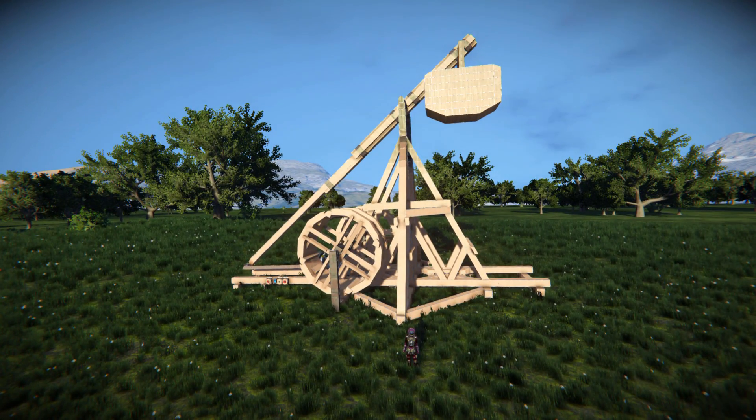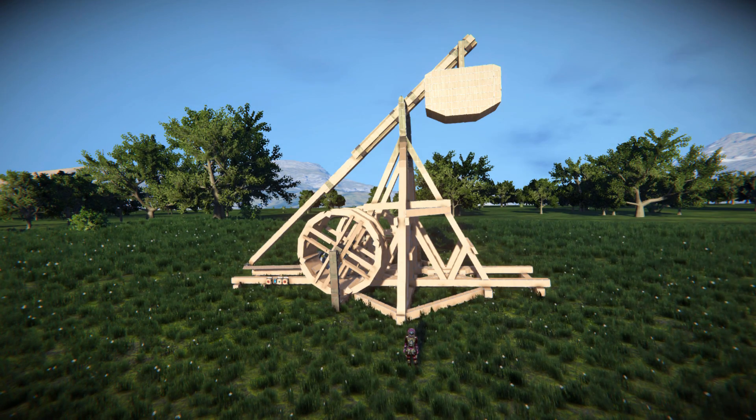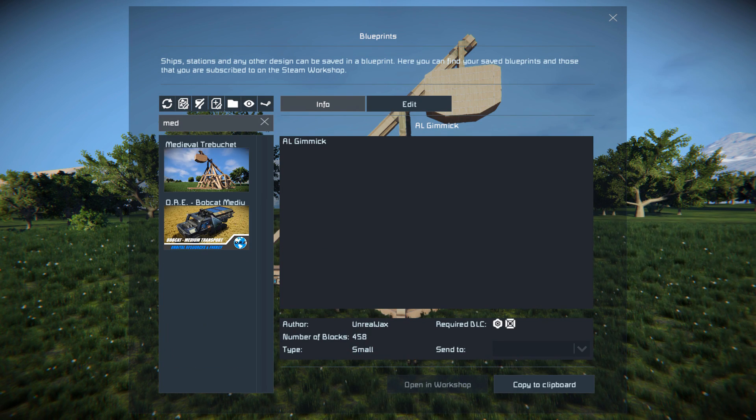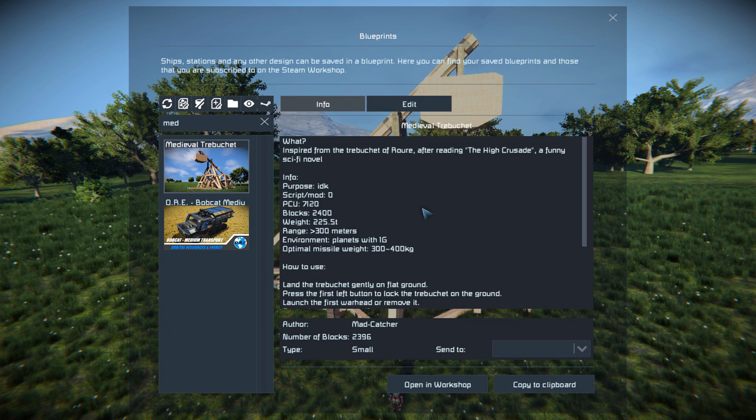It's fully functioning and it resets itself — the only input you have to do is attach a warhead onto it. Pressing F10 and finding it in the workshop, the Medieval Trebuchet is 2,396 small blocks. It uses no DLC pack stuff and no mods, which makes it even more impressive.